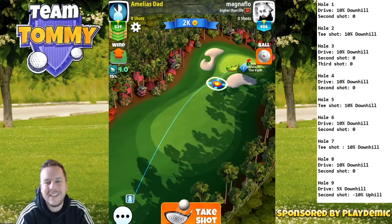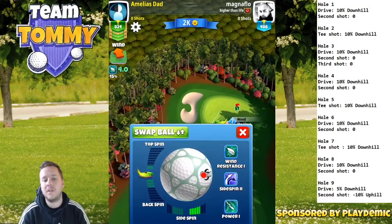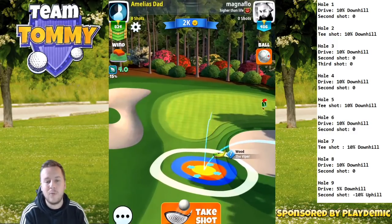Hole number two, par three — a good chance for a hole in one in my opinion. We're going to start by playing with a wood club, whatever type of wind. If you can use a katana, it would be better because then we don't have to go with as much curl.